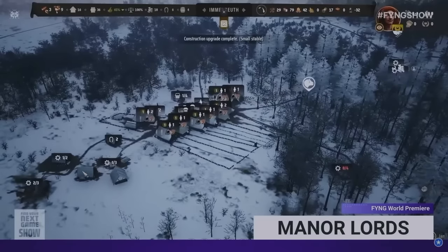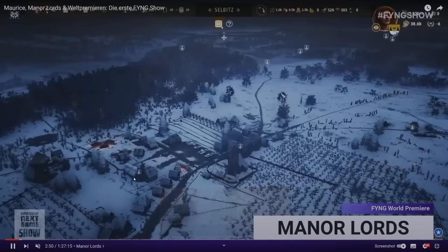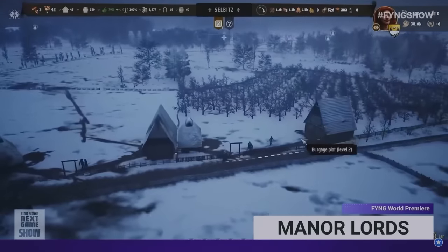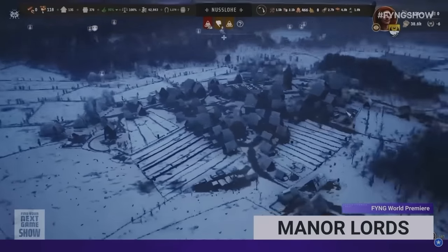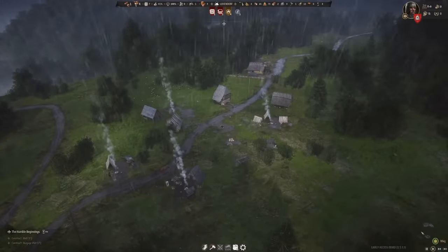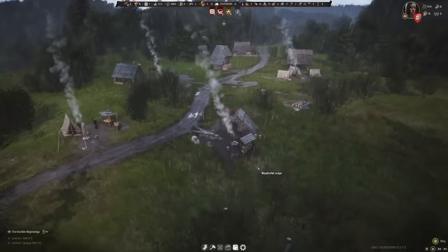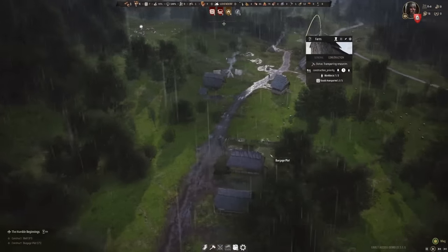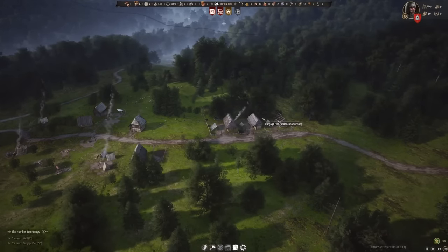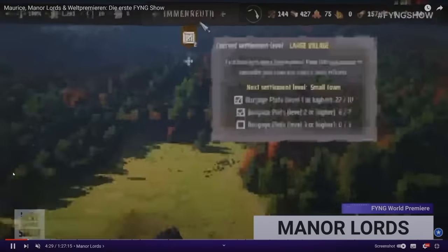Let's have a look at the development trees, which we haven't seen too much of. Development trees cover your general upgrading — whether going from certain tech to researching armor and weapons for later in the game. You start with basics like villagers collecting wood, making firewood, and hunting, but as you advance you can get better houses more resistant to bandit fire, or better weapons when going to war.